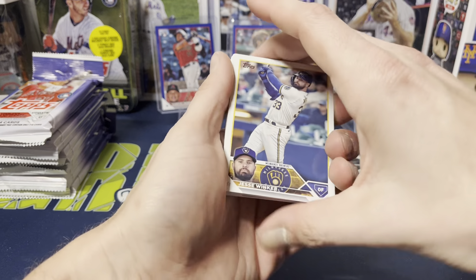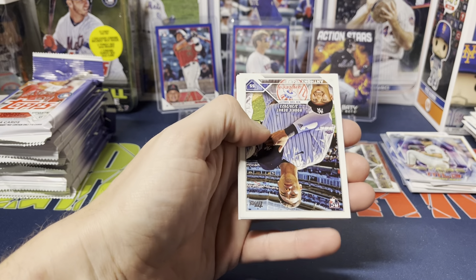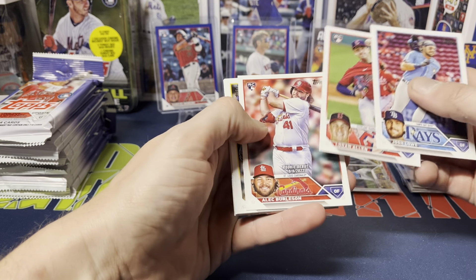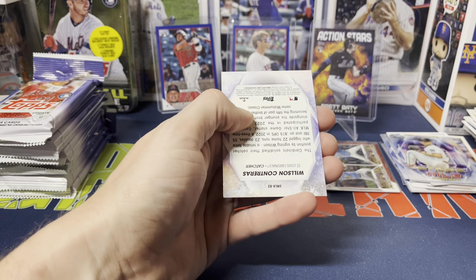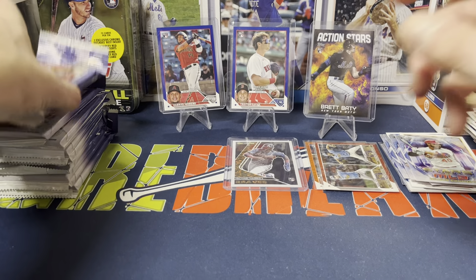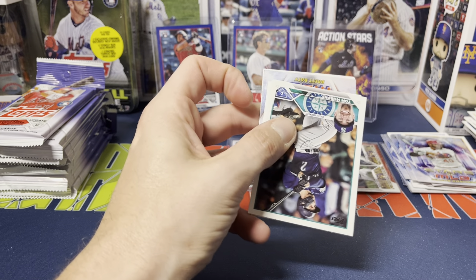We got Jesse Winker, Odubel Taveras, Ryan Yarbrough, Mitch Garver, James McCann, Anthony Volpe, Josh Lowe, Logan Allen, Alan Burleson, William Contreras, Yermín Mercedes, Hogan Harris, Chad Smith, Michael Wacha. Double checking the back — Wilson Contreras. Looks like we got a Topps Stars of MLB Chrome in this one.